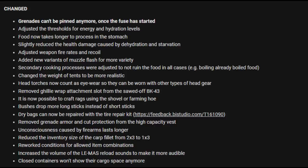Secondary cooking processes were adjusted to not ruin the food in all cases. Changed the weight of a tent to be more realistic. Head torches now count as eyewear so they can be worn with types of headgear. Removed ghillie wrap attachment from the sawn-off BK-43. It is now possible to craft rags using the shovel or farming hoe. Bushes drop more long sticks instead of short sticks. Dry bags can now be repaired with the tire repair kit.